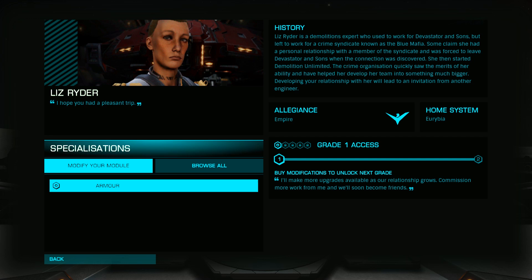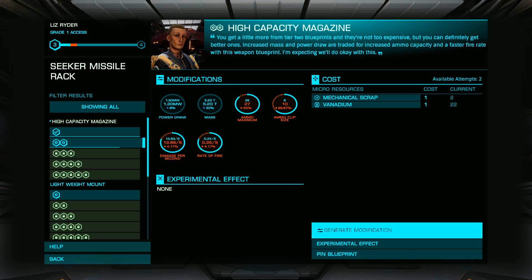Once she's unlocked, you'll want to roll her to grade 4 so you can continue your progression to the next level of engineers. You'll also want to pin something for later remote workshop use.